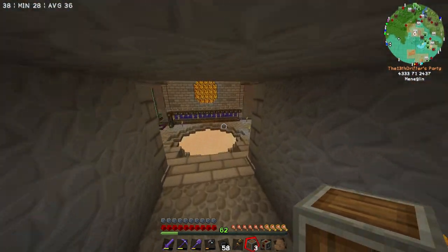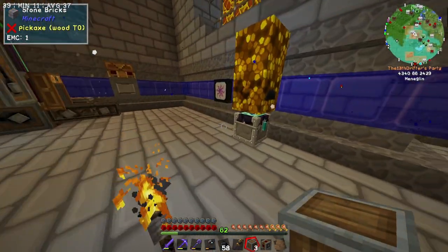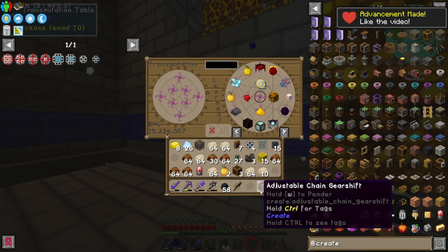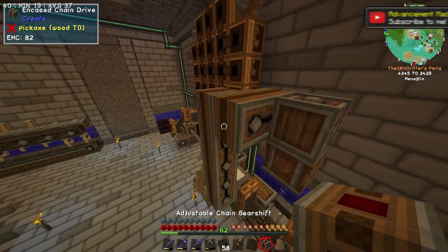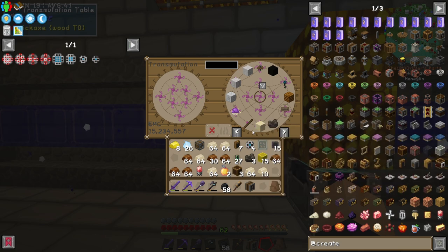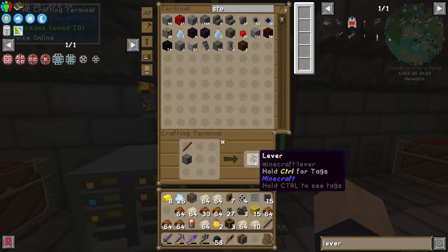Also, if you noticed there, I don't know if you could read into the subtext, the computer is once again full. That's how close we are constantly to just not being able to use it. Now all we need is a redstone signal. I don't think we have a lever in this thing, but we do have a stick. Oh, you can use cobblestone.